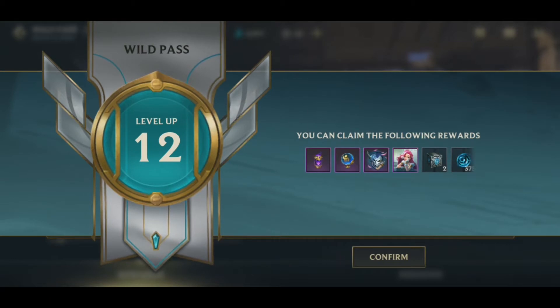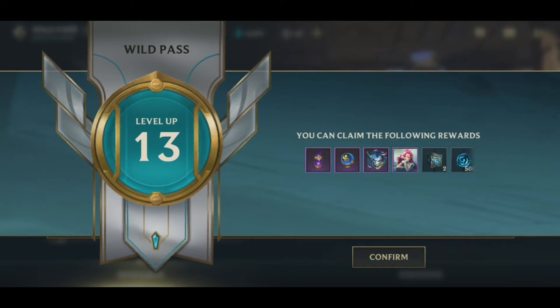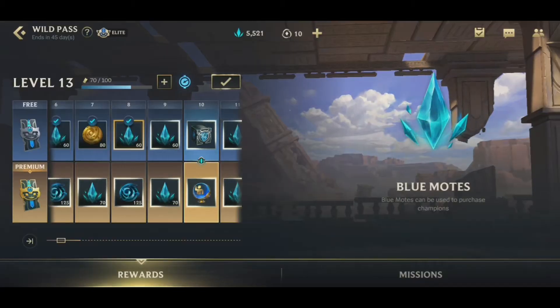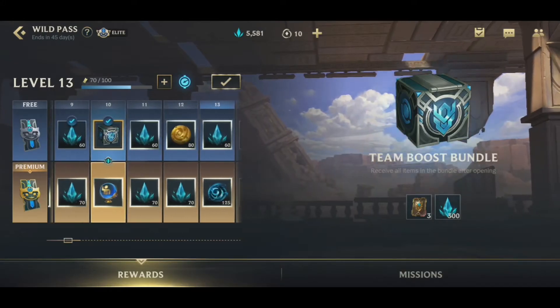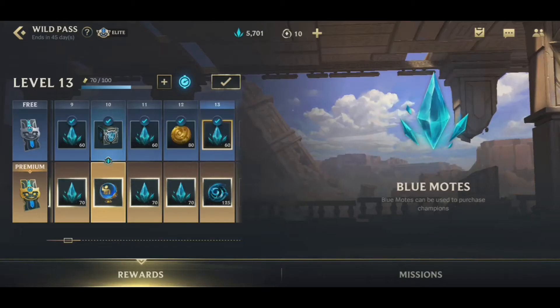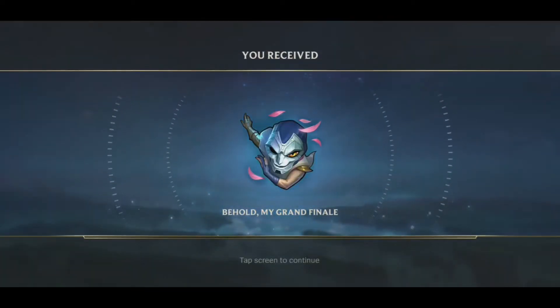We are directly level 12 and get some nice rewards — level 13 — and yeah, we get some Porcos, blue emotes, chests, and a team boost bundle. We got everything! No, I'm just joking.